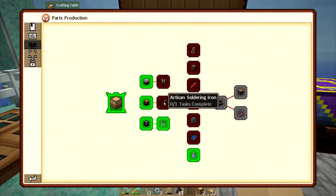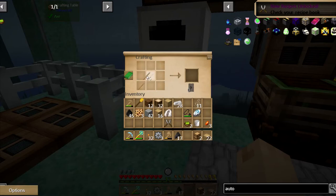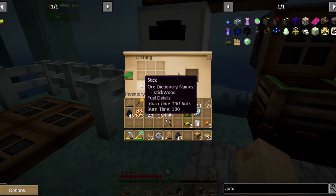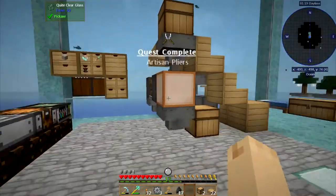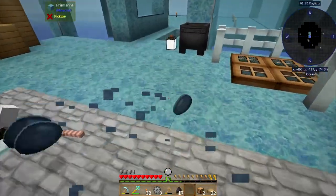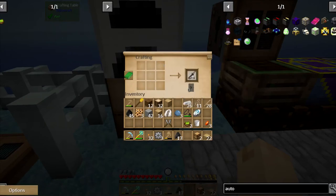So if we make these pliers and the soldering iron — I honestly don't remember how to make the soldering iron. I do remember how to make the pliers. I think the soldering iron is like this. No, that's the trowel. Nope, that's nothing. Fine, I'll look. Clay, right — I knew it was something weird. I just went with the wrong weird. Clay and a couple of iron ingots. There we go.